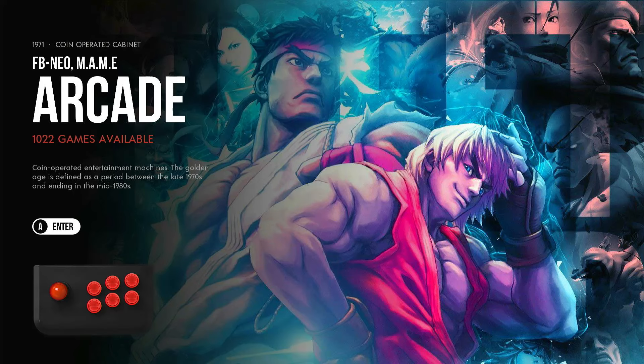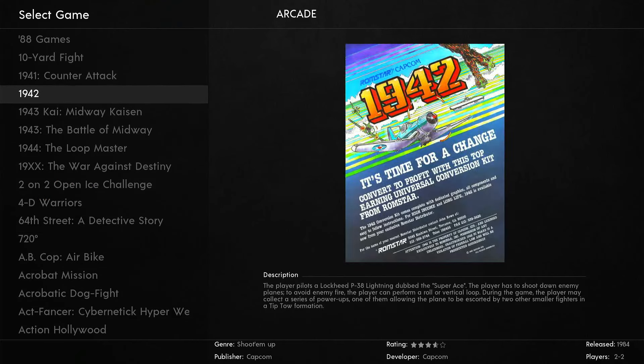Arcade is showing first — that's controlled by the ES systems dot config file, where you put in order the systems you want to display. Arcade is made up of around 900-plus Final Burn Neo games because they run so well on the Raspberry Pi 4 and their control mapping is fantastic — they match how the arcade control system was for their emulator. The rest is MAME 2003 Plus (0.78 plus) or MAME 2010 (0.139). That's the arcade setup.